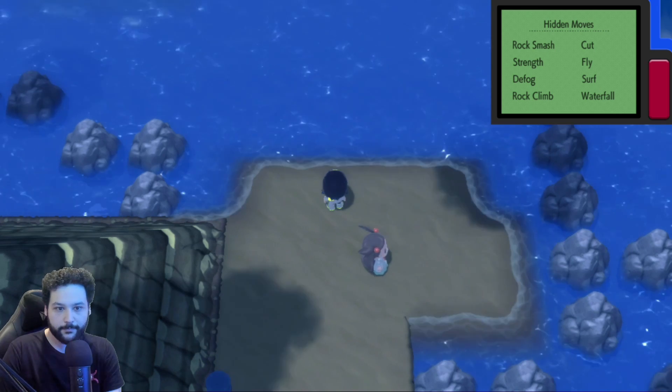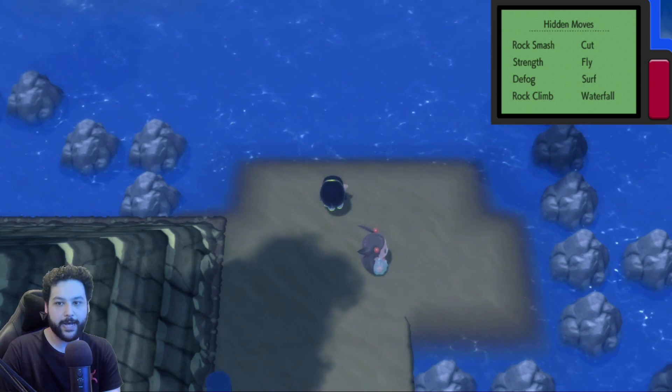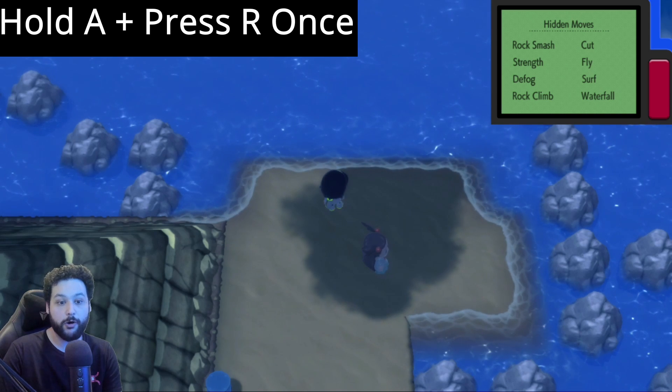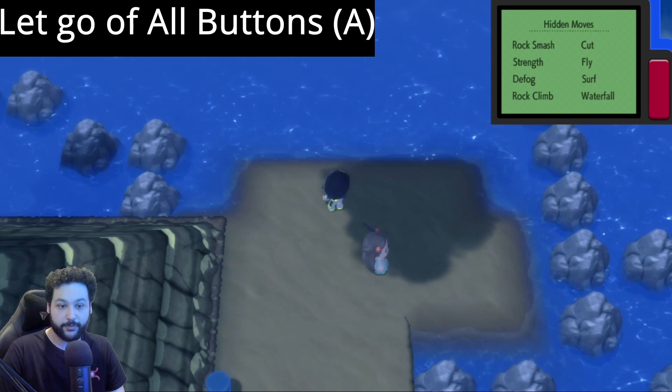As you can see in the top right-hand corner, I have the hidden moves Pokétech app up. We're going to hit R to make it big. Step one: hold A over Fly, then hit R once, and then let go of A. Very easy.